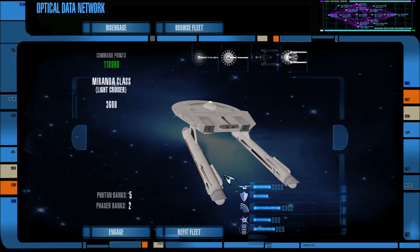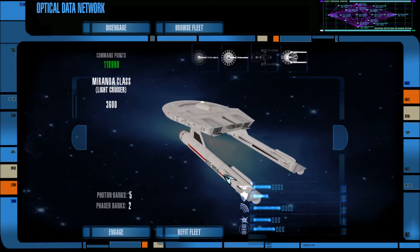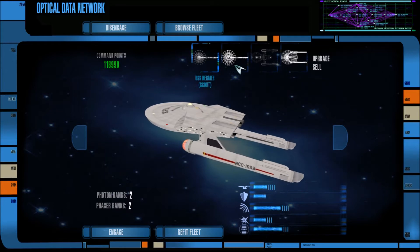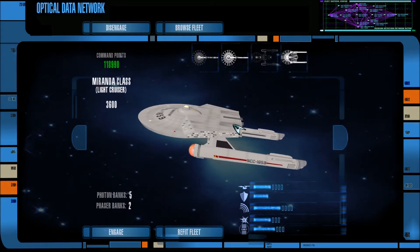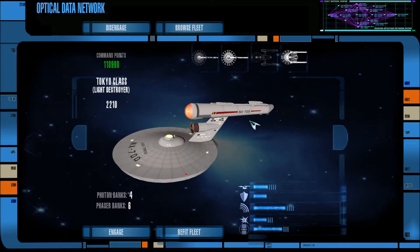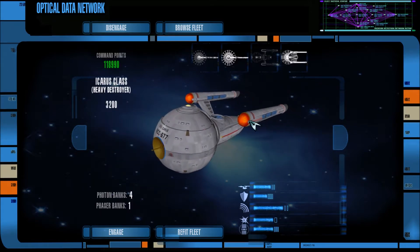One of you wanted to see just more original series era ships, so here I have a Hermes-class ship, a Saladin-class ship — I want to make sure those are separate, although they look exactly the same — and I also have a ship that I know almost nothing about, the Icarus-class heavy destroyer.